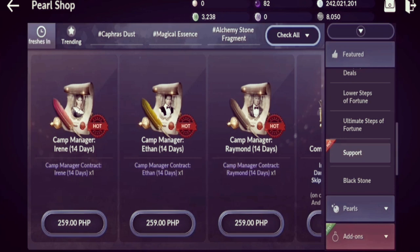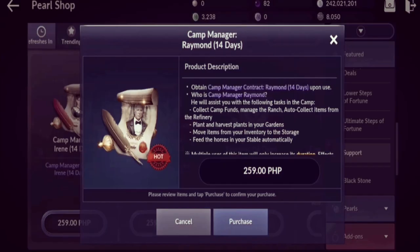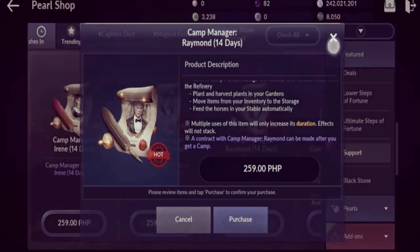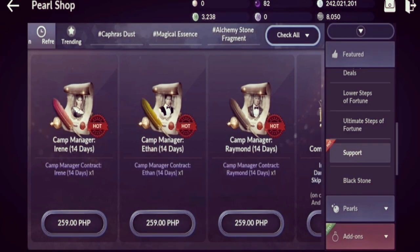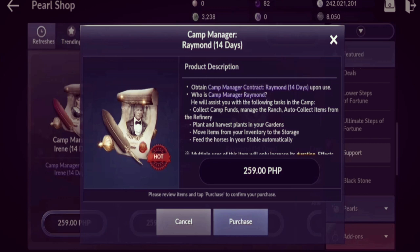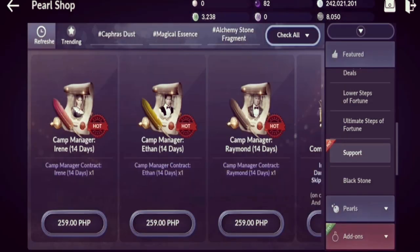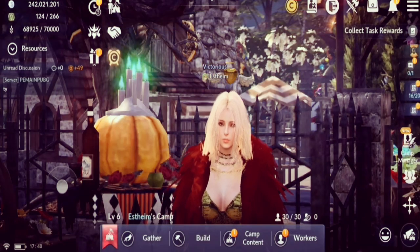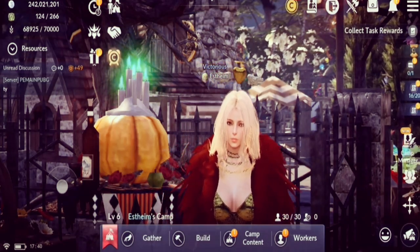Another great addition is the Camp Manager. Getting one really helps with managing your camp — they will automatically collect camp funds, manage the ranch, auto-collect items from the refinery, auto plant and harvest in the garden, move items from your inventory to storage, and feed your horses automatically. All camp managers have the same effects; the only difference is the avatar — you can choose Butler Alfred, Irene, or another character.